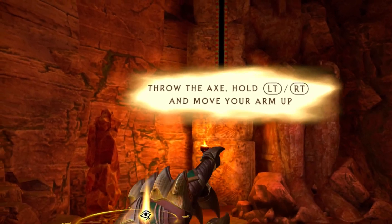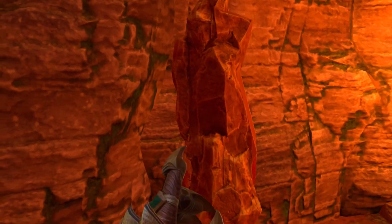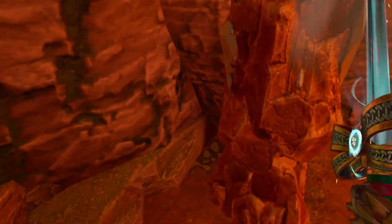Throw the axe, hold left trigger, right trigger and move your arm up. Useful. Don't forget these ore deposits — you can get copper ore out of these.